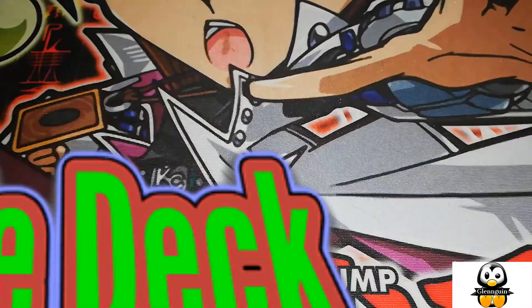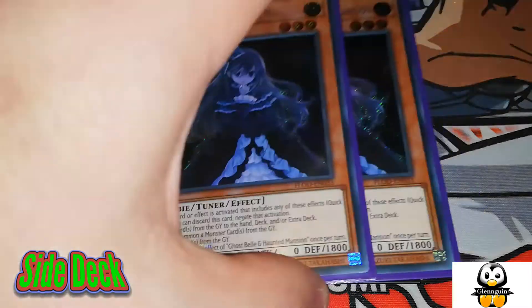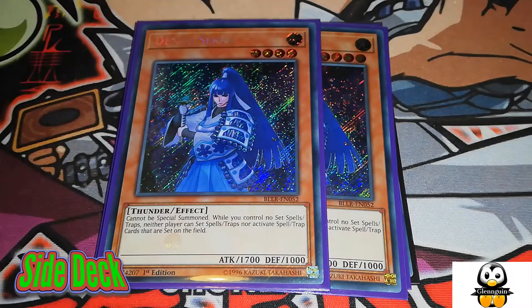The side deck is all up to personal preference. At time of recording, my locals have been overrun with Mystic Mine burn players, so that's why I've chosen my side deck like this. Double Ash Blossom stops Metaverse — it doesn't even matter if it says activate on field, because you can actually have the option to add to hand, so Ash Blossom does stop Metaverse. Two Ghost Ogre and Snow Rabbit, more for the Thunder Dragon matchup and stopping them from banishing their stuff.